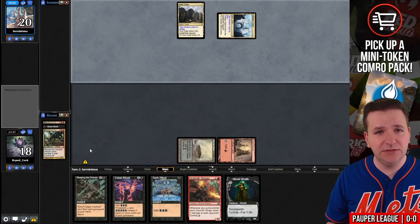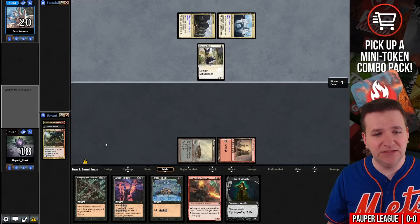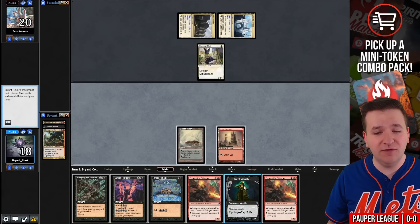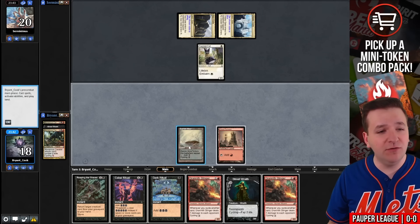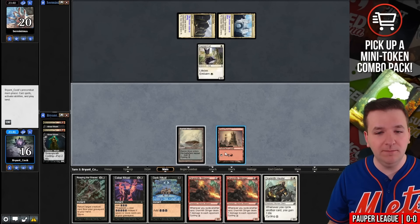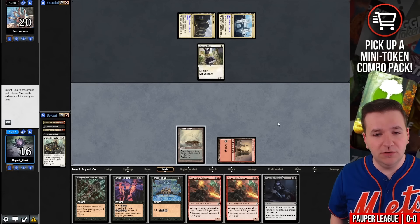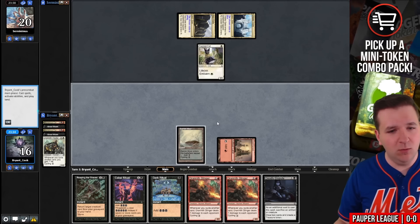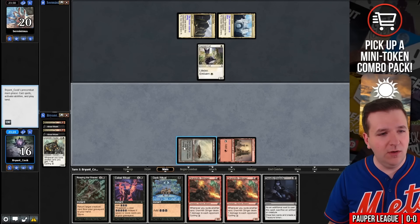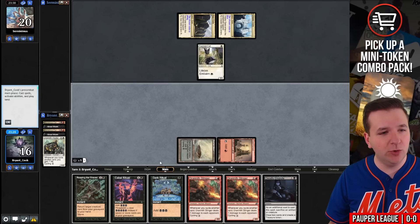They play another gate and a Sacred Cat. I'm wondering if we can win the game, so let's see what our draws are. Cycle Street Wraith — if I draw Songs of the Damned, I'm probably going for it. We'll cycle Drannith Healer into a Deadly Dispute. Dark Ritual. You know what? I want to go for it.